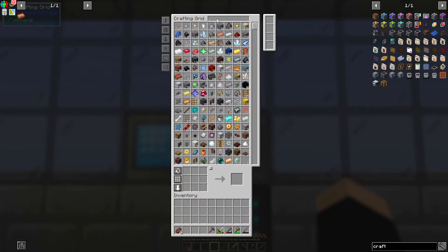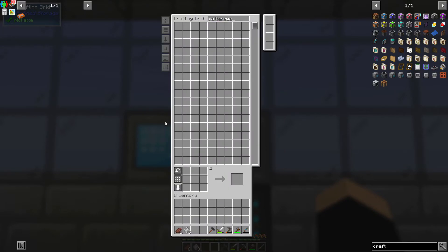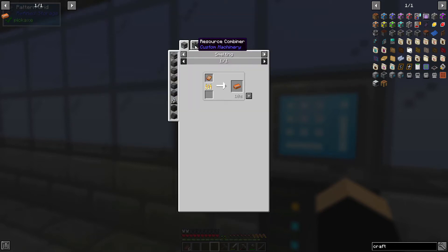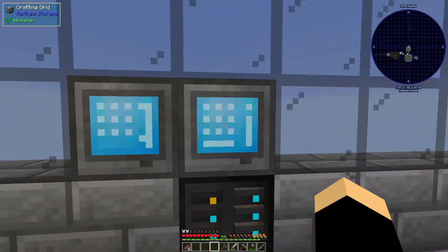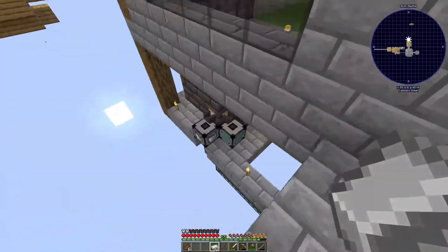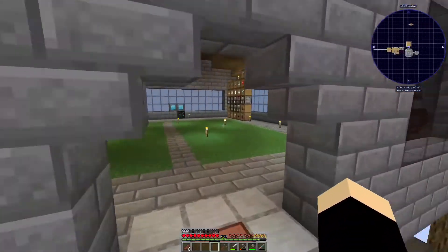We should be able to grab these, the only problem is we're going to be short on quartz. These show up pretty quickly though - cool. I used all of our stuff and we're a little short on quartz because I had just been smelting it like a madman, which is probably not smart but we gotta get stuff done.